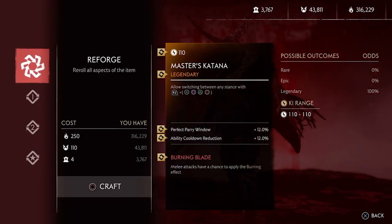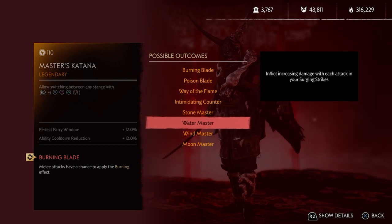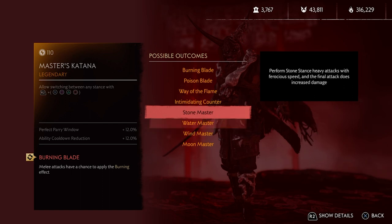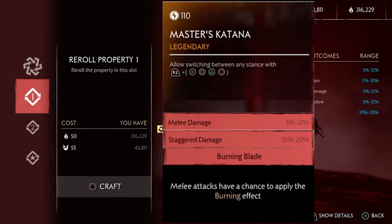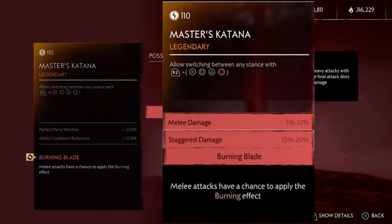Next, the Master Katana — this is the most boring katana. You can use all four stances with it, but there's nothing special. If you like using different stances for different enemies, this is your choice. The Perk 3 is a little special: since you can use all stances, the perk turns into a master perk for all four stances and you can choose one. This isn't really a great choice, but if you like, you can have melee damage, stagger damage, and Burning Blade. Since you have all stances for different enemies, you can stagger them easily and have a high chance to apply burning effects.